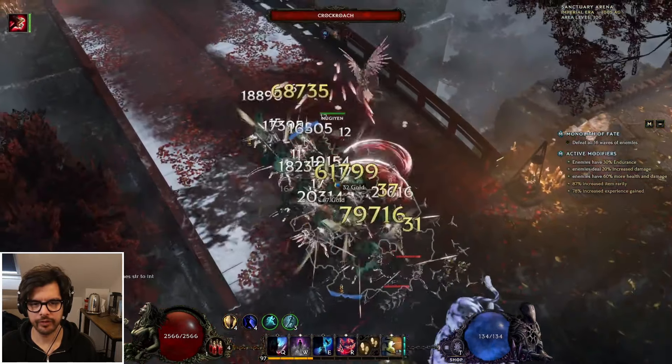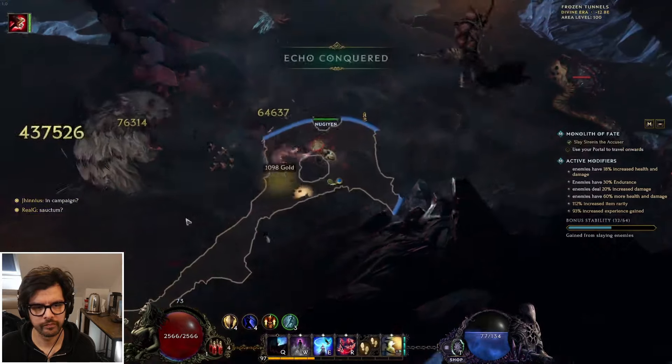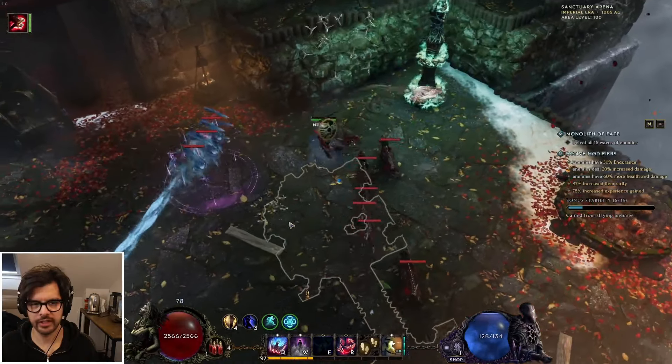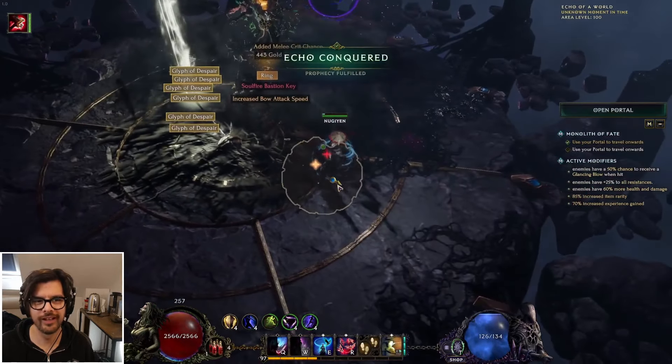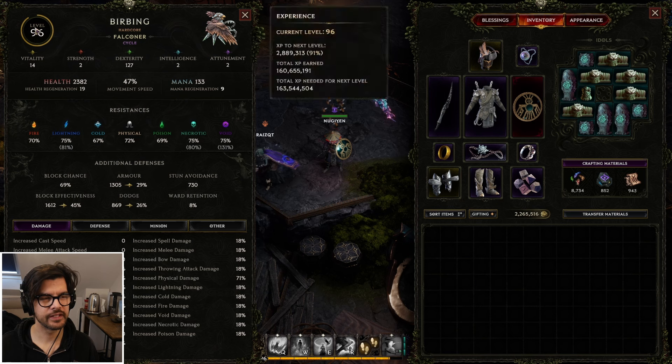Hello guys and welcome to my bird guide. If you want to play a hit-based full bird full-send build, I might just have the information for you. A couple things: full bird is not bleed — we're a full hit build. The birds are doing all the damage. You could do a bleed build, but we're doing a hit build so it'll do crits and all that good stuff.